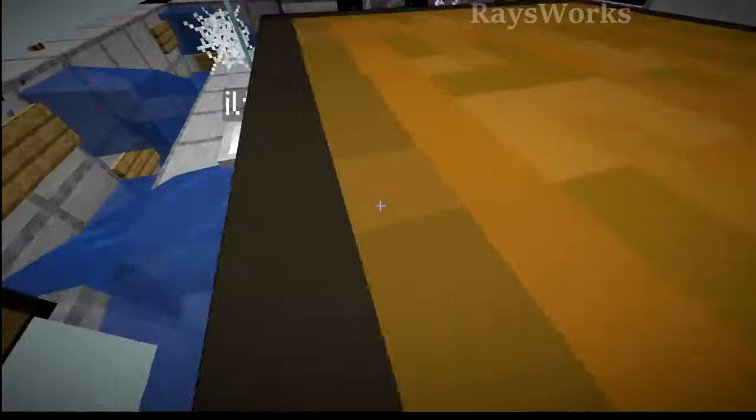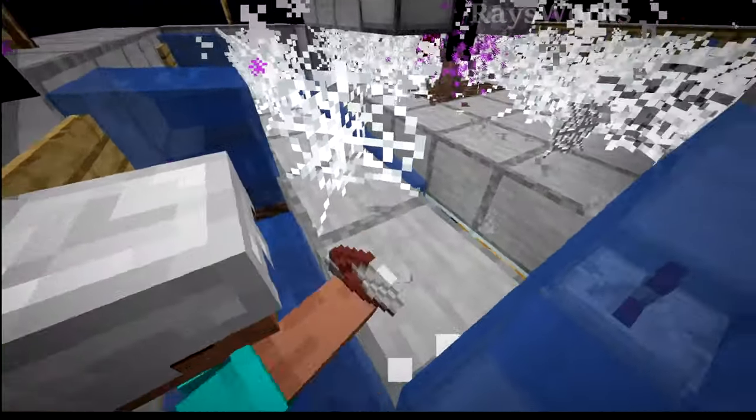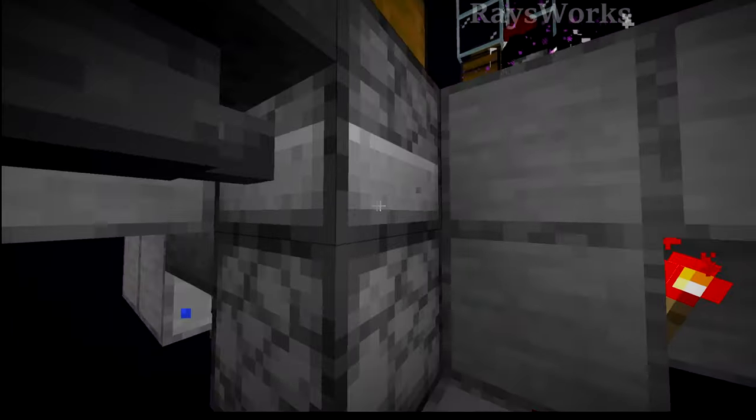But once they come to the end here, they're going to touch this pressure plate which is going to activate some redstone, and this is going to drop out new shears which get picked up by the player so they can continue harvesting some web. The redstone is fairly simple — when the player steps on the pressure plate it locks this hopper, but at the same time it comes around and powers these droppers.